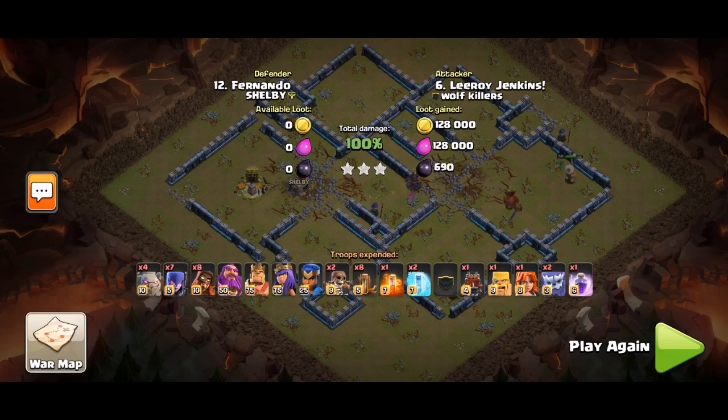Your troops should fall right through the compartment at nine and overwhelm that part of the base. Number three, put your RC at the top to handle the infernal and bomb tower compartment, and then everything should flow through. Use the warden and heal spells as needed. That's why it's a three-star. Thanks for watching, peace out!